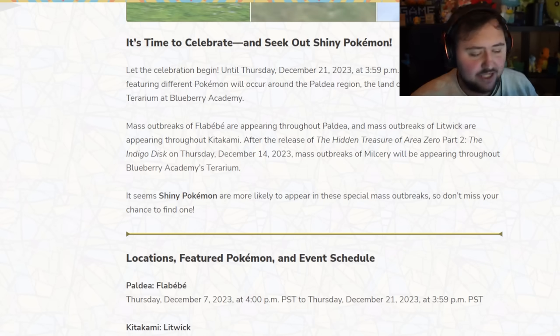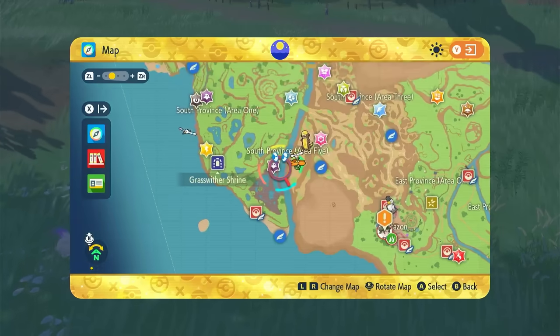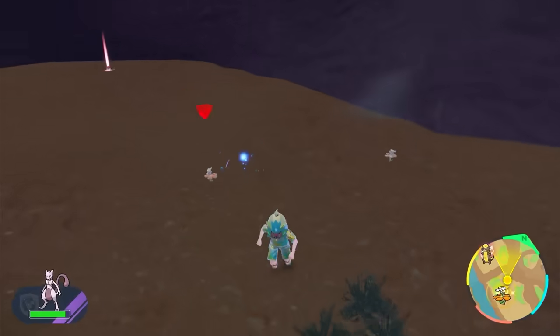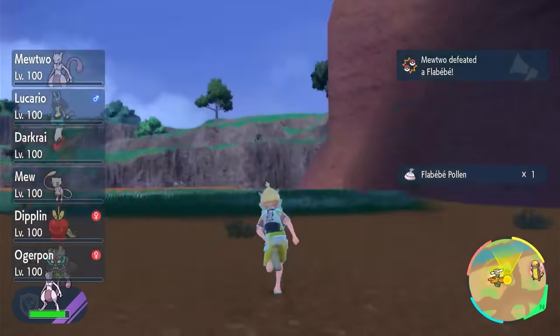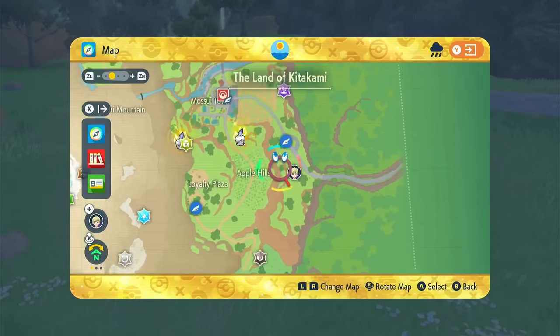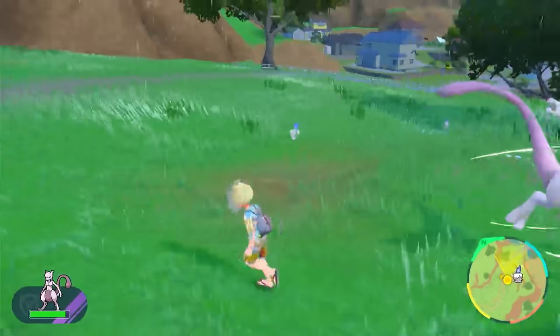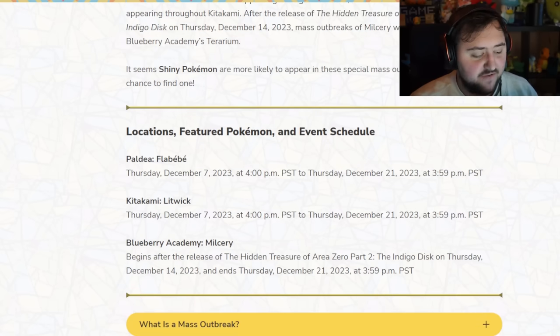I'd highly recommend doing it because there are loads of them you can get your hands on. To find Flabebe, just hop into the game and look anywhere on the map in Paldea and hunt for them. If you do the sandwich method, it will increase your chances even further of finding a Shiny. The Flabebe and Litwix events run from December 7th until December 21st. As for Milseri, it's only going to be available from the release date on December 14th, so you'll have to wait until then and run around to find those Mass Outbreaks.